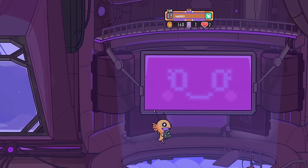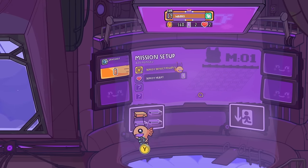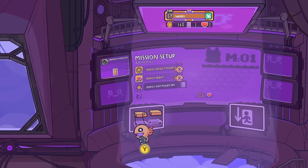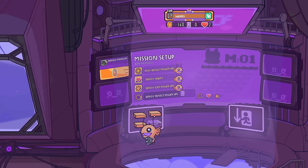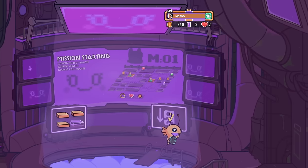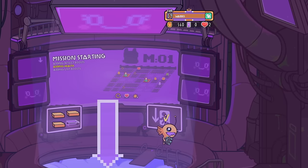Are we just plugging in all of these? So these are just temporary boosters that we can use at the beginning. Deploy deflect power-up. Deploy heart. Deploy critical. So it just added them to the map.